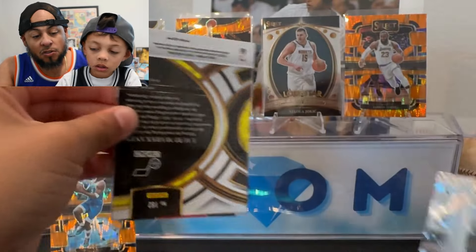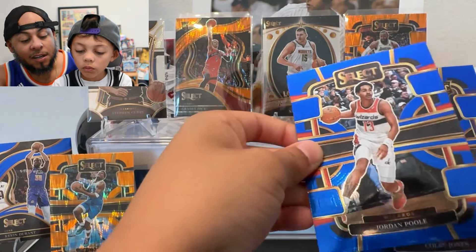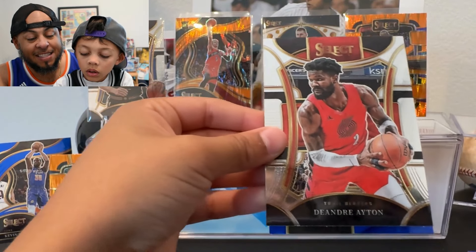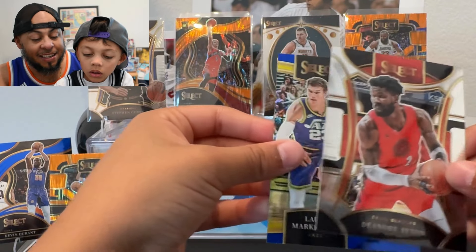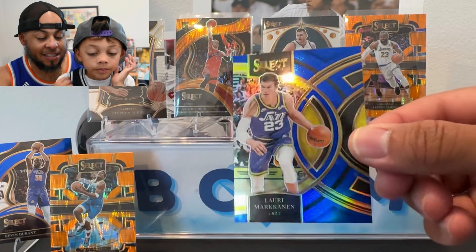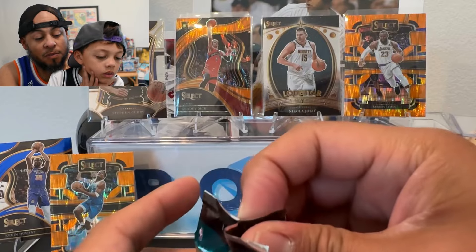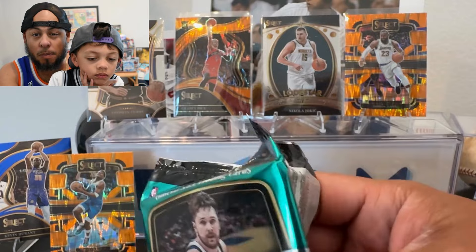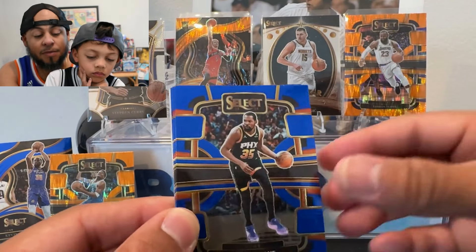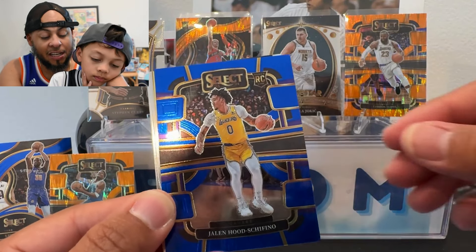I think we get two orange flash prisms per blaster. There's a Boo Boucher from the Warriors, Kobe Jones, and DeAndre Ayton in the mezzanine — didn't know DeAndre Ayton made the checklist. Then a Lori Markanen silver on the premier level — there's the prism shine. You can see there's a prism Lori Markanen. Three packs left. You can expect at least one non-base card per pack — that makes it so much more fun.